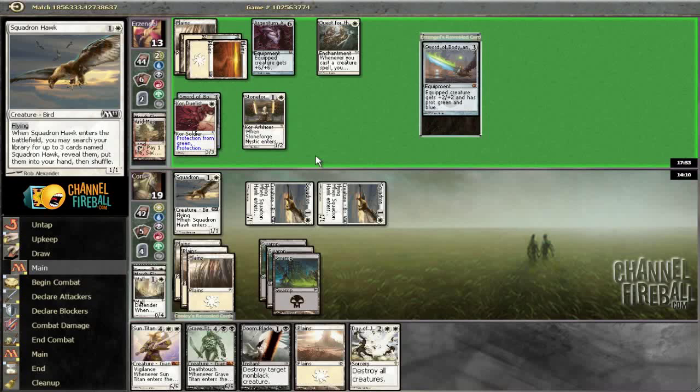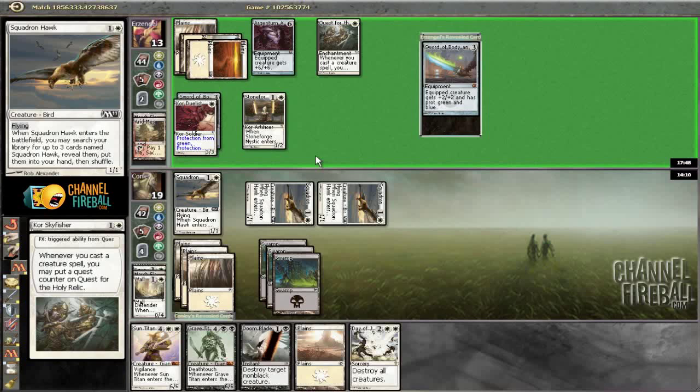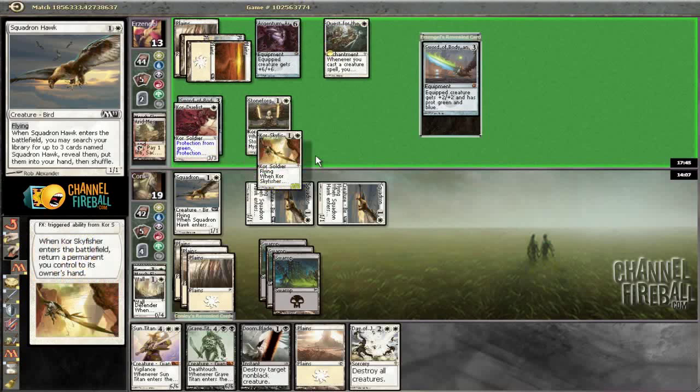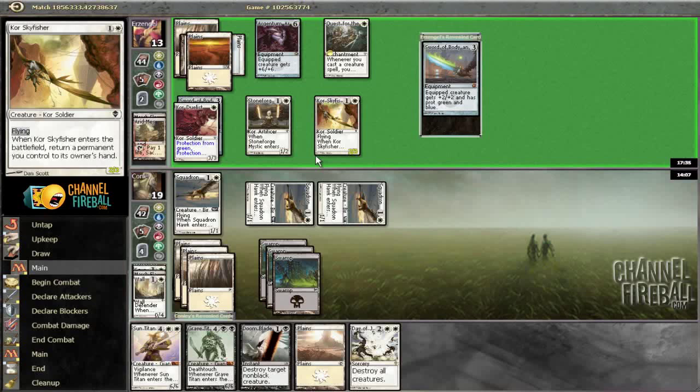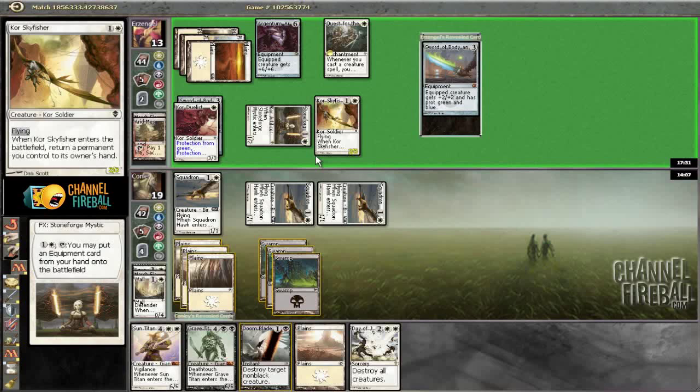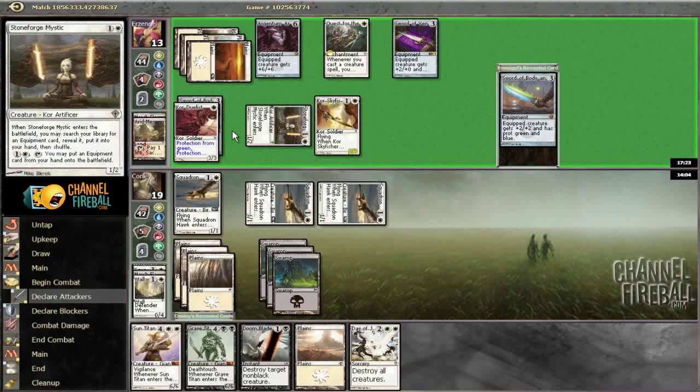Core Skyfisher. So I'll bounce a land with that. Maybe I'll bounce a Stoneforge Mystic, but I think it's going to be a land. Yeah. Play land, play Outfitter. Oh no, he's just going to put something into play. Okay, so our Wrath should be pretty good here.